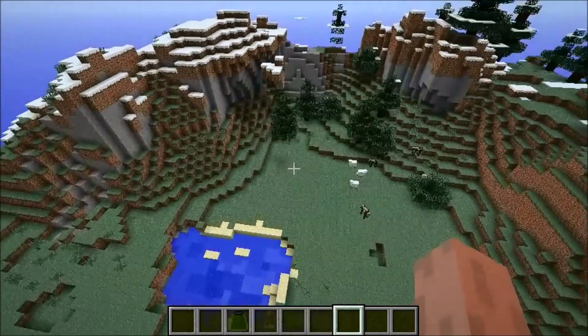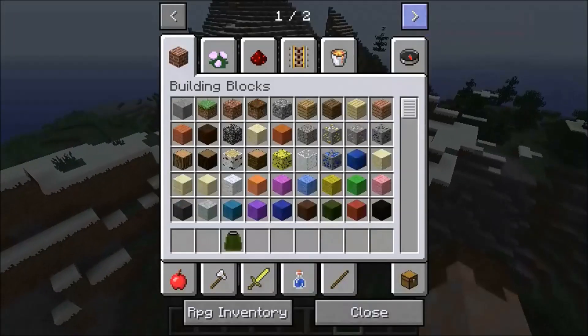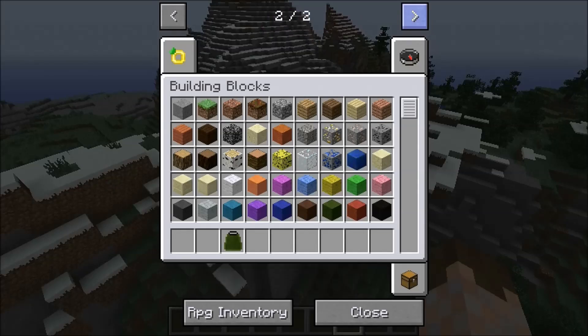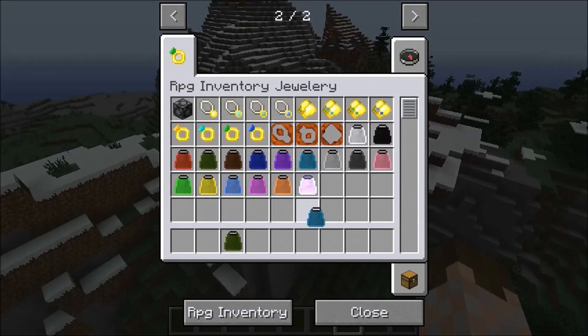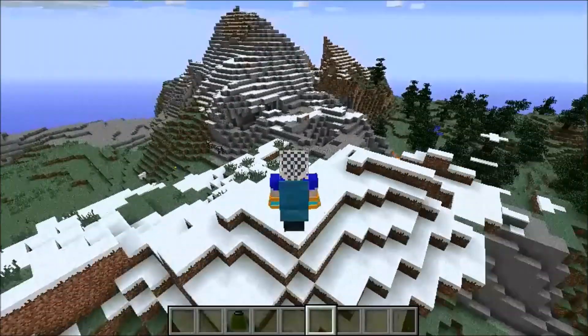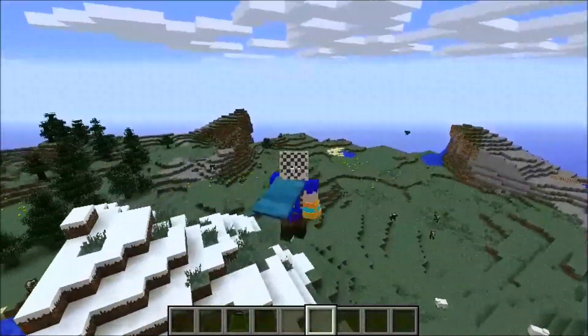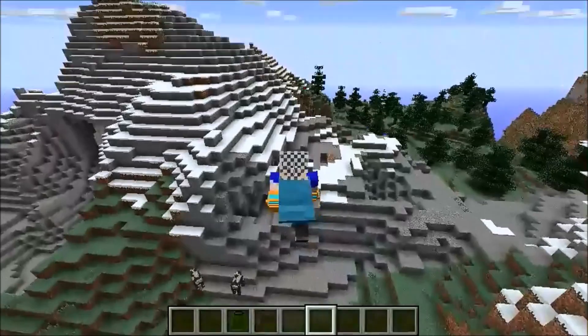Once you have a world opened up, press E and there should be a tab up at the top — click it and there will be a whole bunch of robes and stuff you can put on. Press F5 and you can see I have a cape on now. There's just a ton of stuff you can do with this mod.